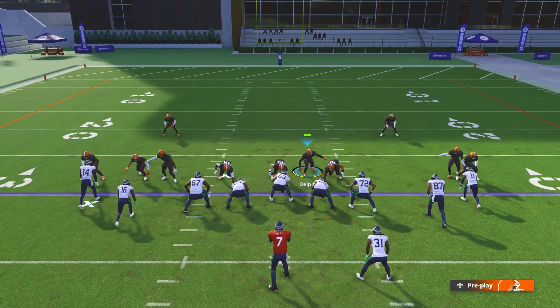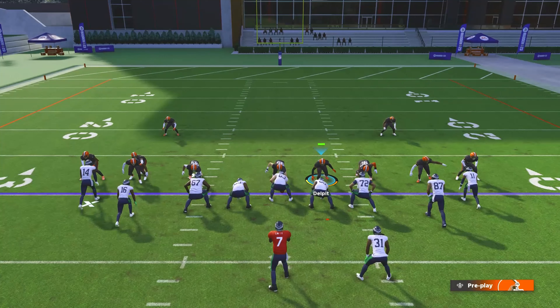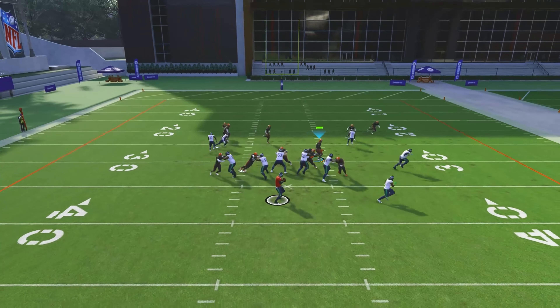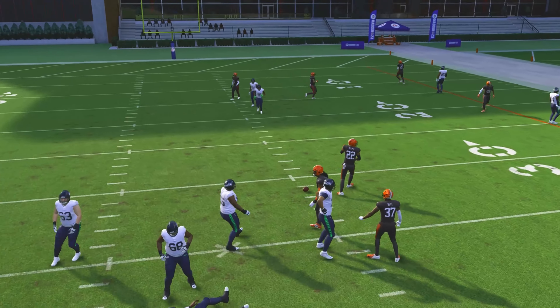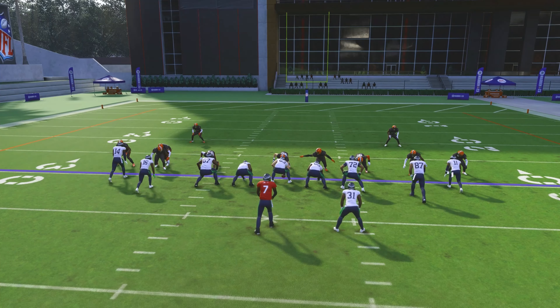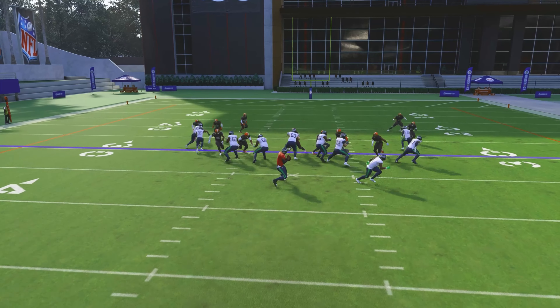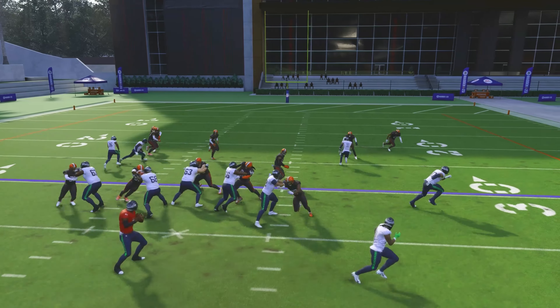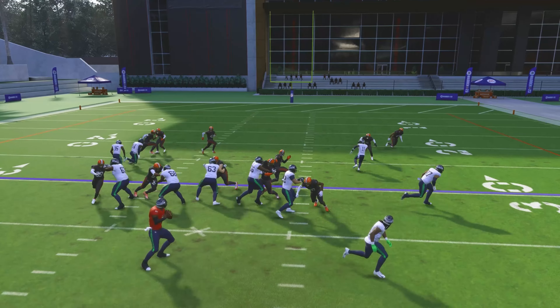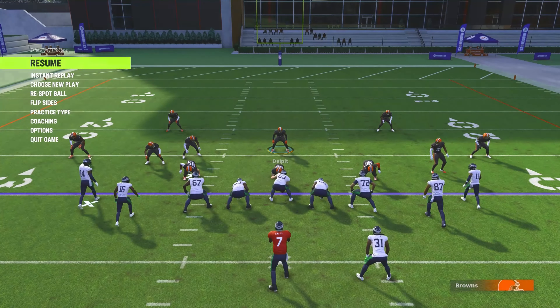Another way: spread all linebackers and safeties in alignment, then set them to contain. What this does is even if they use the halfback as a blocker they still won't be able to block the blitz. Note — when you use contain it slows your blitz down slightly because players focus on containing the QB. However, since you're sending six, the blitz will still come through somewhere.